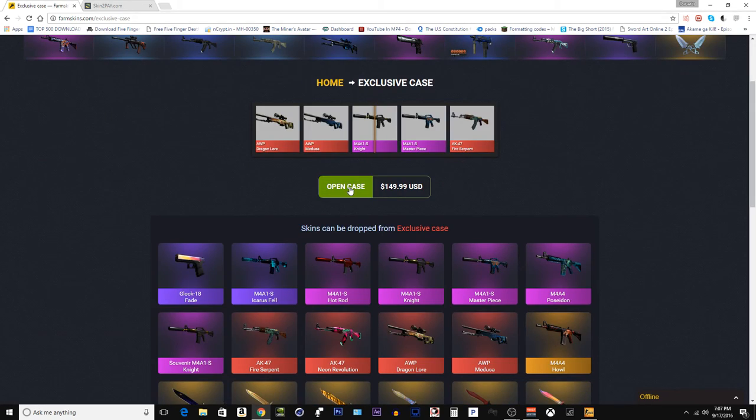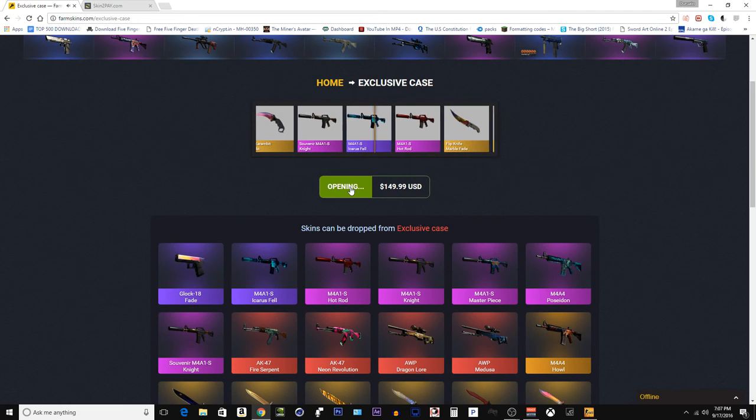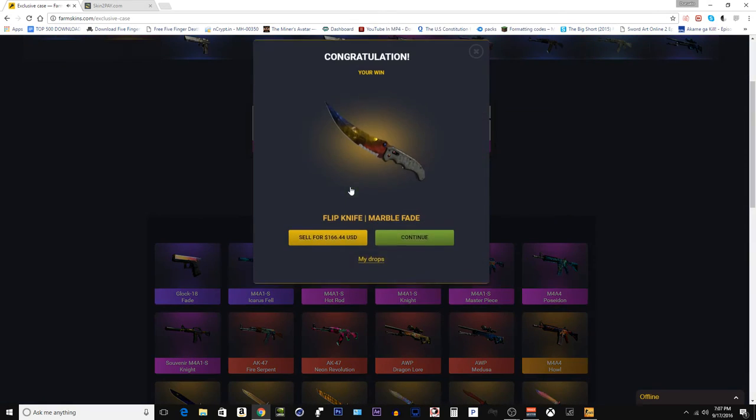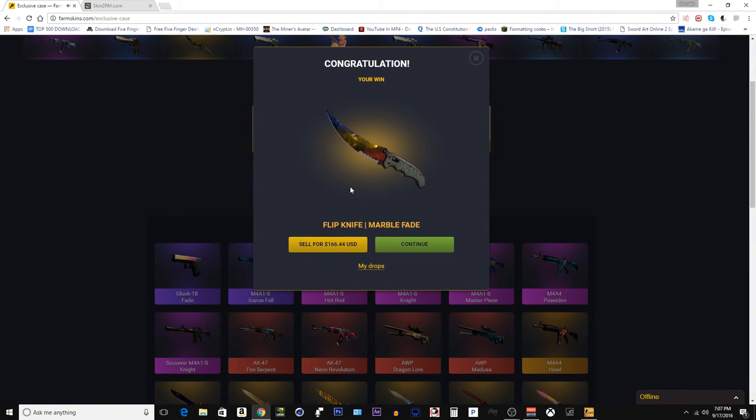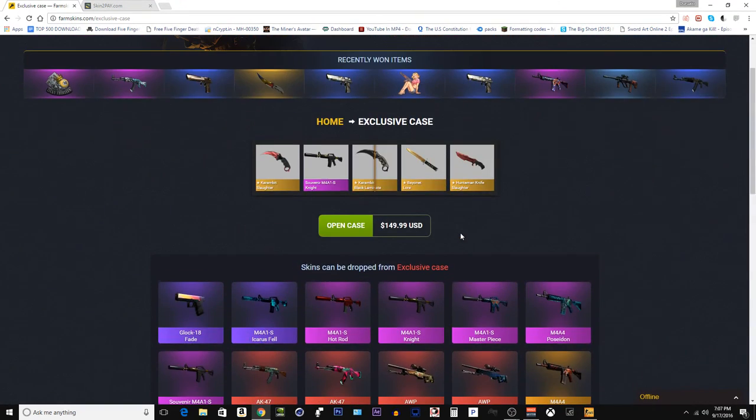Let me put on my headphones so I can listen. I wanna close my eyes — makes me nervous. Headphones are on. Go! There goes a Knight, hop rod, flip knife, marble fade. Did we make profit on that? I think we made profit on that. How much is this? So this is $166. Hey yeah, we made $20 profit on that.